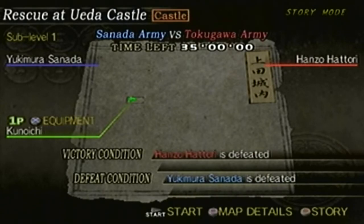Alright, so here's the next stage: Rescue at Ueda Castle. We've been here already obviously, and you can tell it's a castle battle, so all we have to do is defeat Hanzo to win. If Yukimura falls, if I die, or if the time runs out, we lose. Plain and simple.